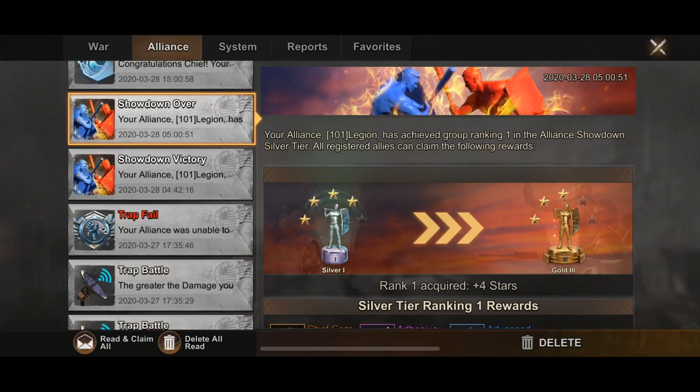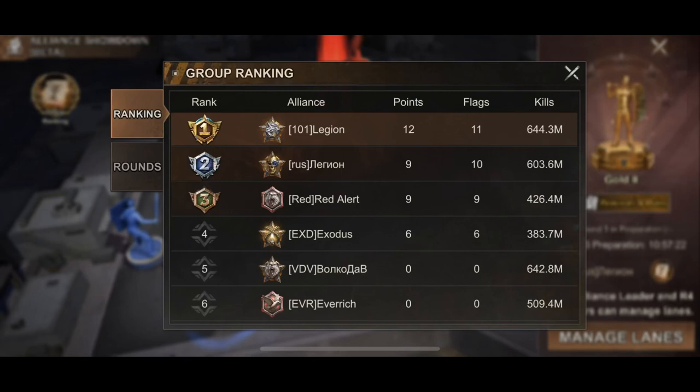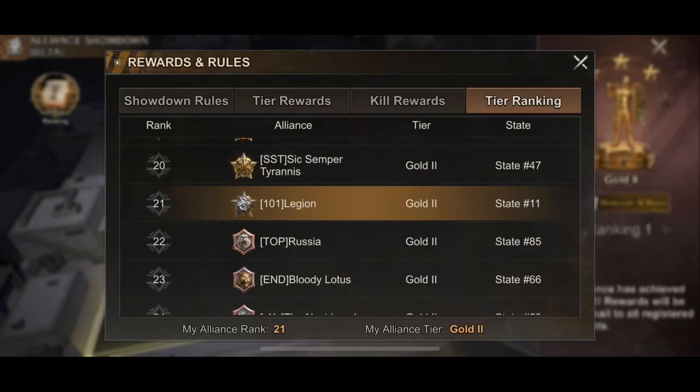Here is the proof in the pudding. This is a screenshot from the Alliance Showdown before I recorded this one — we won. This is the next Alliance Showdown, the one that just completed a couple days ago — we won again. The strategy works. We went 12 points, 11 flags, only couldn't get one flag, and 644 million kills. We went up to rank 21 in the entire game. The strategy works if you have the stats behind it and the team behind it. We didn't even have full 15 people per lane — we had 11 people per lane, and we were facing guys who had a full 15 people.